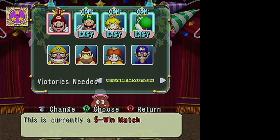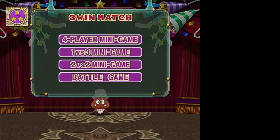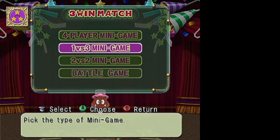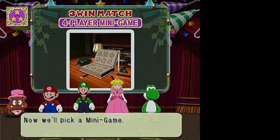You can do a three, five, or seven game win match. Then you pick the type of game: four player, 1v3, 2v2, or battle. It'll pick a random game of that category, and you compete — whoever wins the game gets a point.